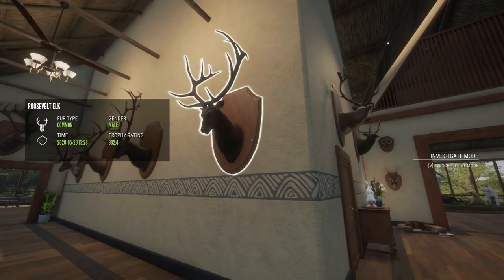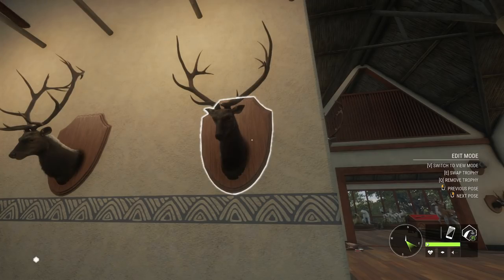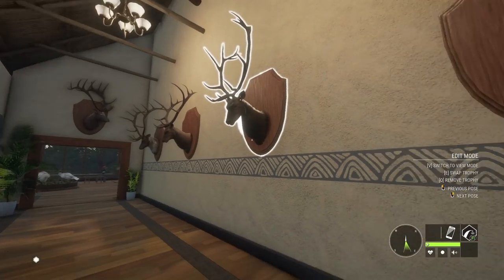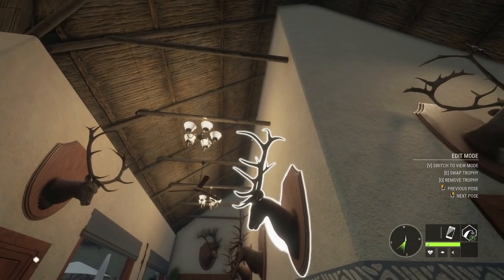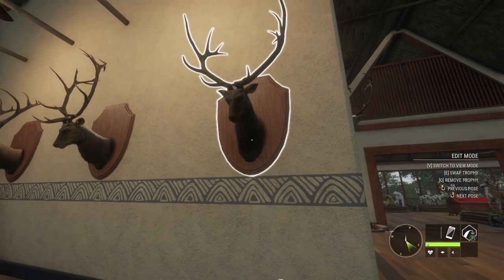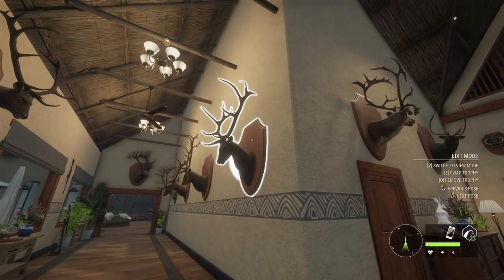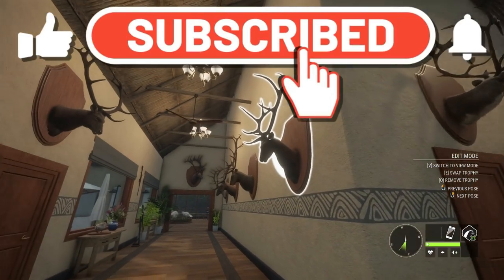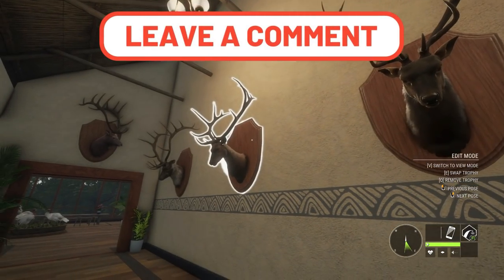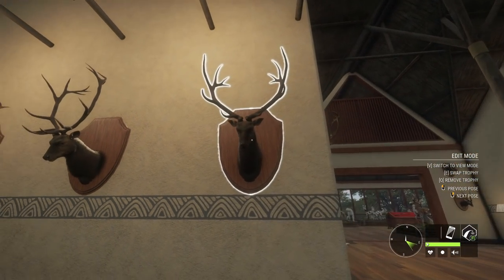I never thought we'd be swapping out a Roosevelt elk so soon, but sure enough we got a better one. This guy scores 382.4 and the brand new one is 384.72. Looking at them now, he's actually a slightly different rack — I didn't know there was this much variation for Roosevelts, but I think this guy's got longer tines. Maybe we'll have to find another place to put the one we just removed. The blacktail is not really anything too special since we've got bigger ones in here already. But I hope you all enjoyed watching this video — if you're brand new to the channel be sure to subscribe, click the like button, and ring that notification bell. Comment down below with your favorite part of this video, and thank you guys so much — I'll see you all in the next video!